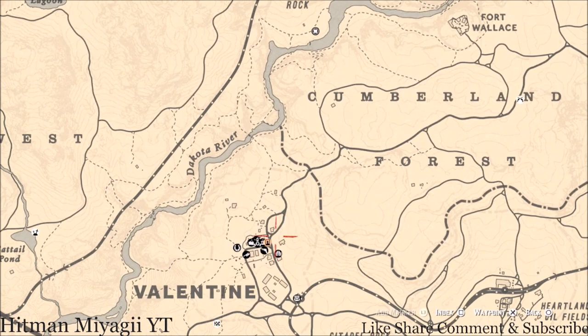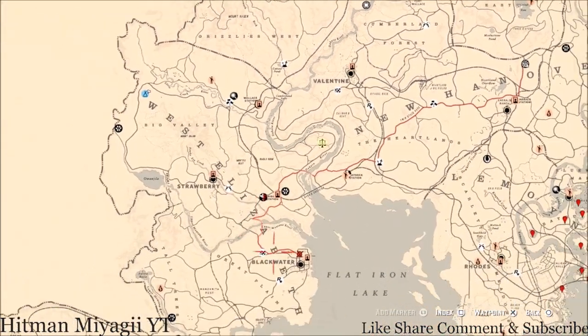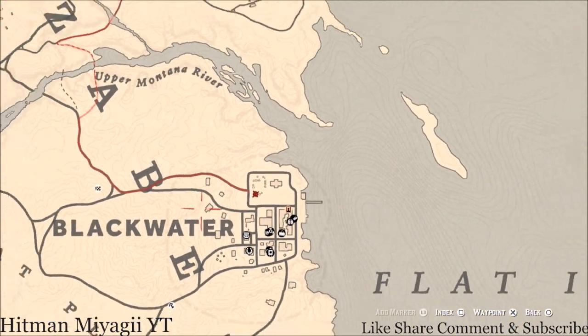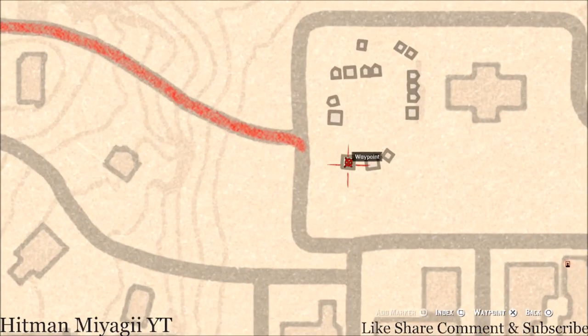The next thing is the Caribbean Rum antique alcohol bottle. For today, it is inside of Blackwater, right here inside this first tent, right here at this location — inside the tent, sitting on a barrel or a crate right next to the little bed or cot.